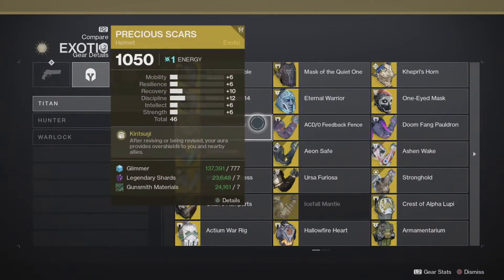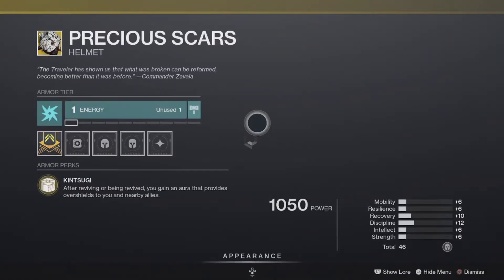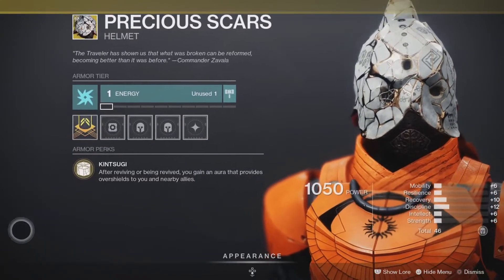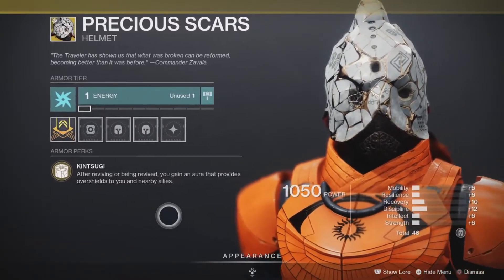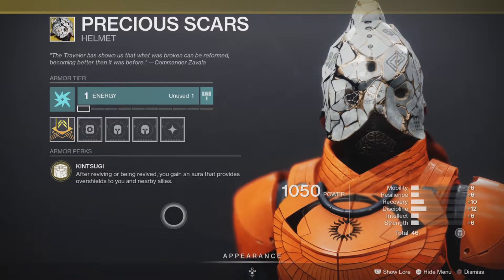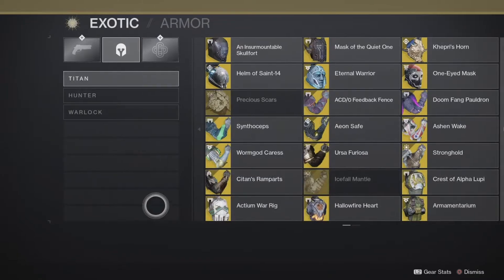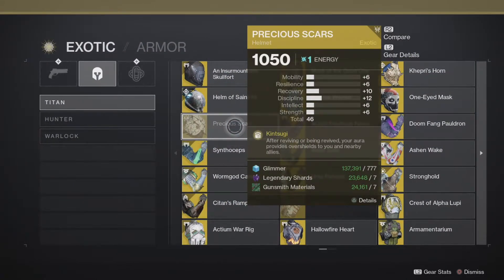Precious Scars: after reviving or being revived, your aura provides overshields to you and nearby allies. You do not have to be the one that dies — you can also be the one that revives. Elimination and Trials are where you revive, and PvE too. I would probably put this at mid tier on the lower end, because you're waiting for someone to be dead on your team for this to activate.